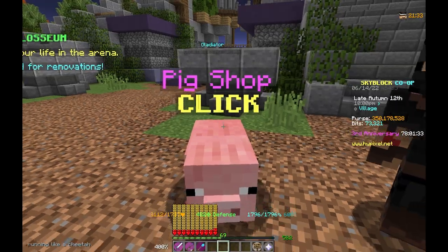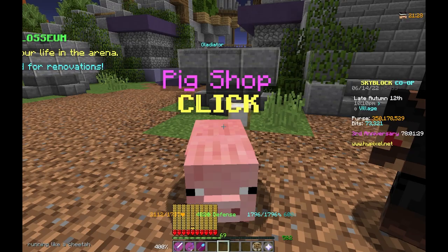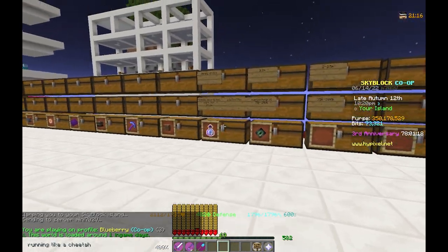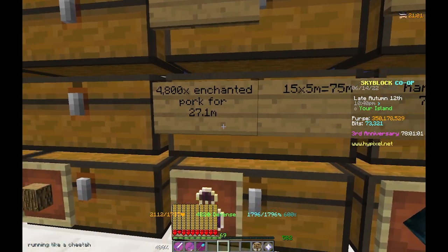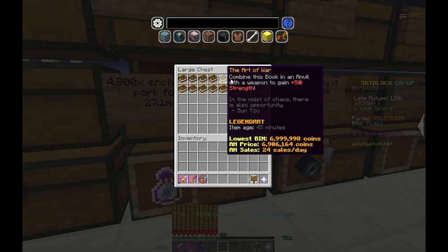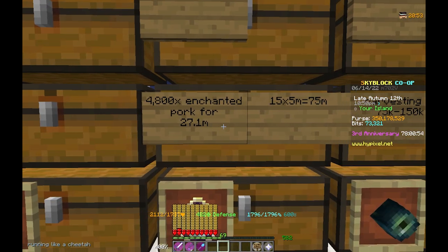The Art of War you can buy from the auction house if you're too lazy, or you can just set up a buy order for enchanted grilled pork and then buy from the NPC. On my island I've already bought 15 of these — I bought 4800 enchanted pork for 27.1 mil and then added 75 mil to that, so this was almost a 105 mil investment.